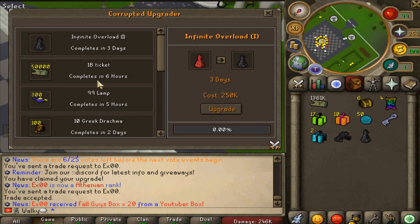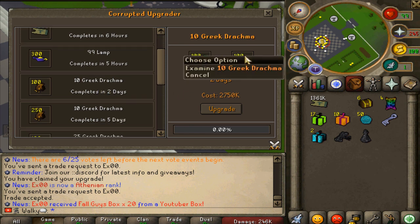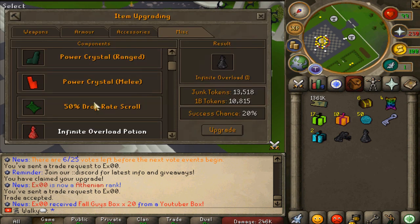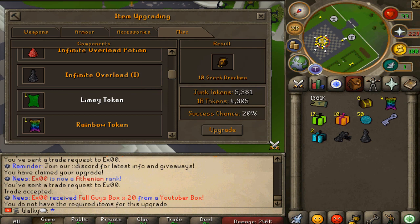Other things in here you can upgrade, for example, freaking Greek Draft and everything. I would probably do it — it's a good thing to do for a lot of different things. Check it out yourself. We have to go and get five upgrades now on the Limeys, which is right here for the daily one. Let's get it, boys.